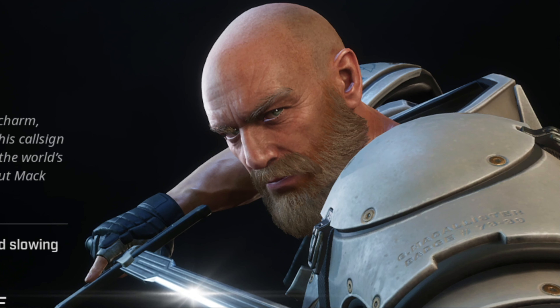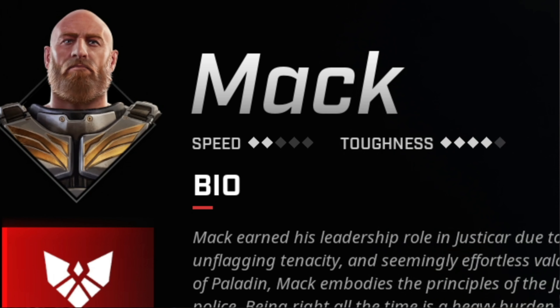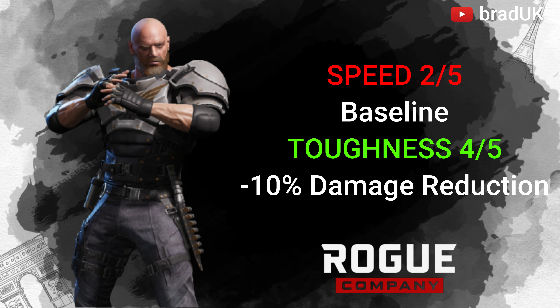Our favourite Scottish rogue has a speed of 2, which means he's at baseline, but his toughness is at 4, which means he gets a 10% damage reduction.